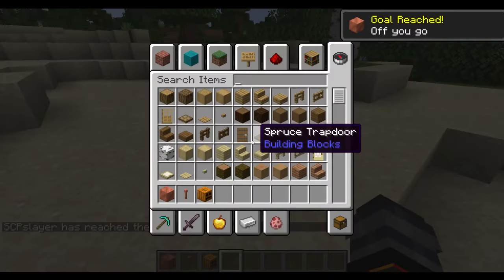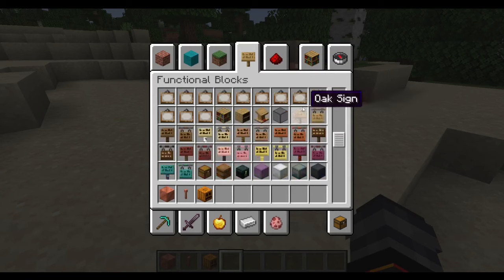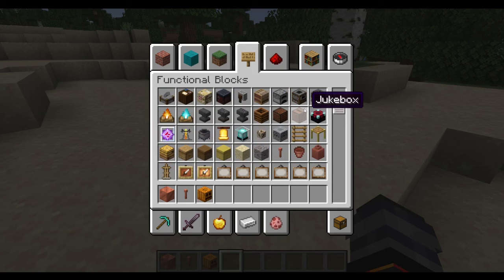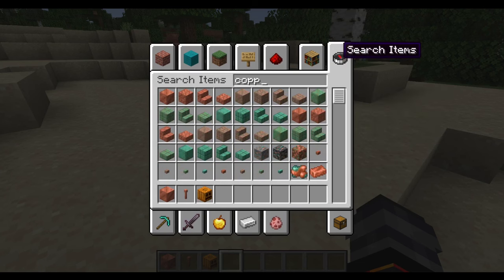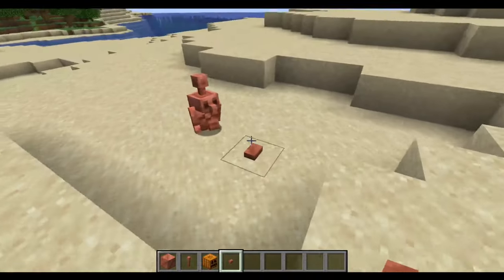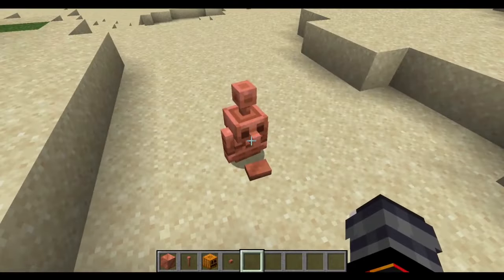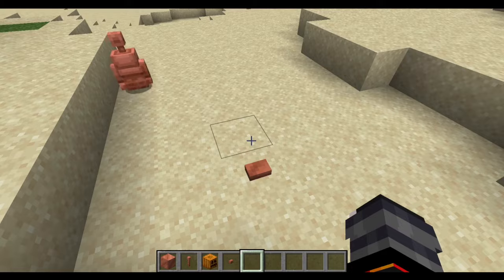I do believe he should interact with a copper button if I grab one. There he goes. He even has a little animation. I didn't realize his head would turn like that.